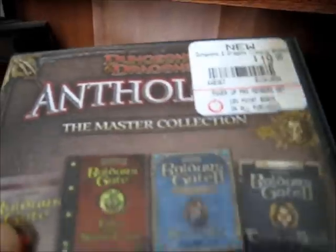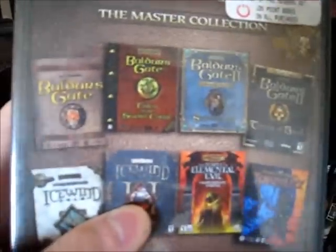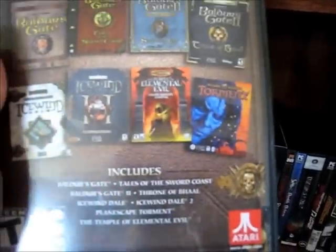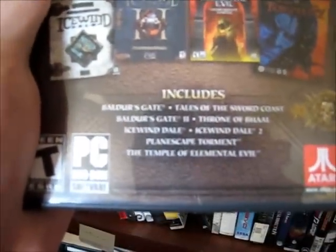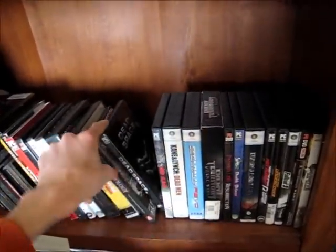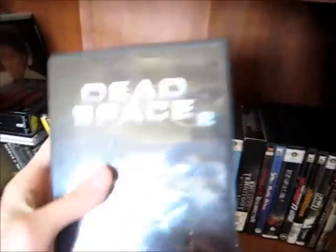Dungeons & Dragons Anthology Master Collection. It has Baldur's Gate, Baldur's Gate 2 — basically everything for Baldur's Gate up to the second one and its expansion — same thing with Icewind Dale, Temple of Elemental Evil, and Planescape Torment, which is probably the best game of the bunch. Amazing amount of content on this thing. No DRM, by the way — just put the CD key in and you're good to go.